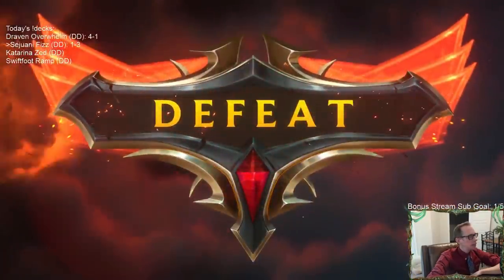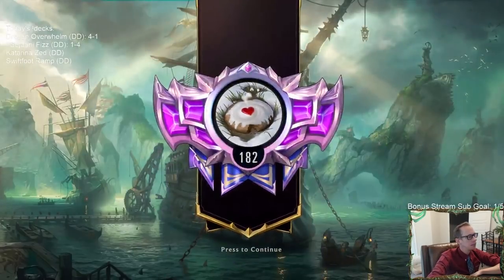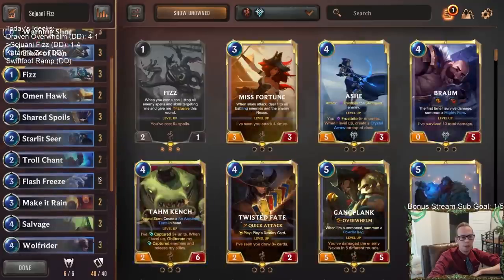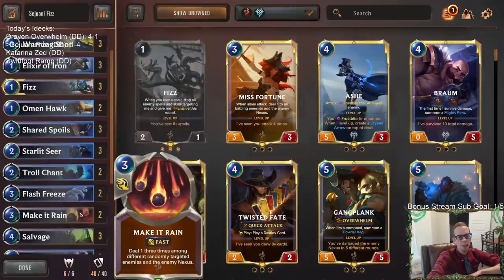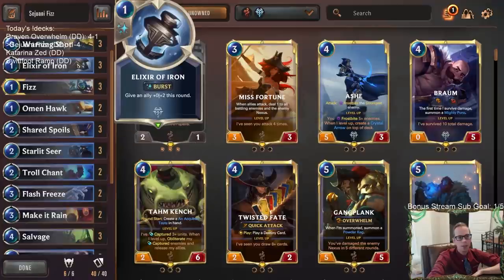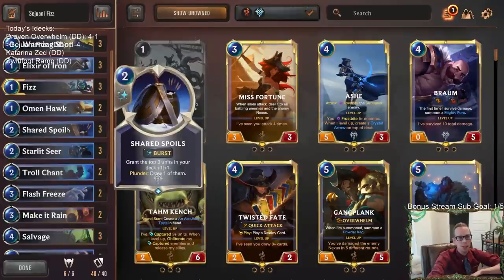They didn't have Miss Fortune, so I thought we were going to get it, but that Ranger's Resolve — that combination of Genevieve plus Ranger's Resolve to save Quinn — just got that for my opponent. And we just bricked with Sprayfin twice in a row. Out of all the spells, we just couldn't hit Shared Spoils. We needed to draw Troll Chant, Flash Freeze, Make It Rain, or Elixir of Iron — we needed any of those on either Sprayfin — and we bricked both times hitting Shared Spoils.